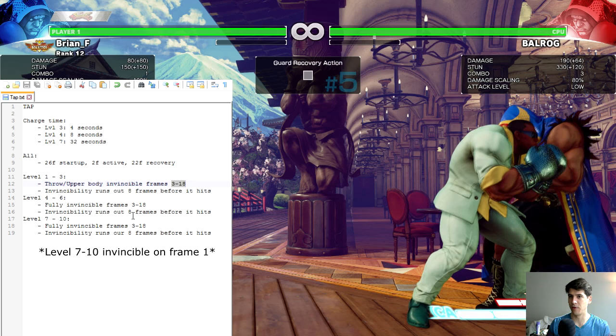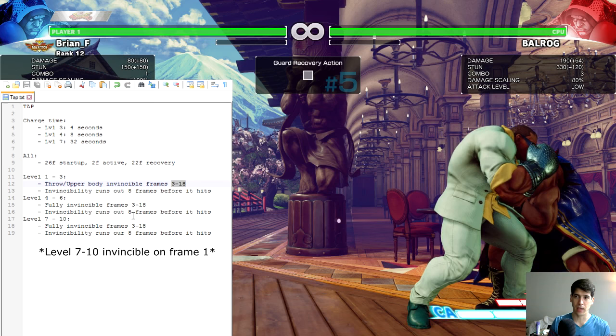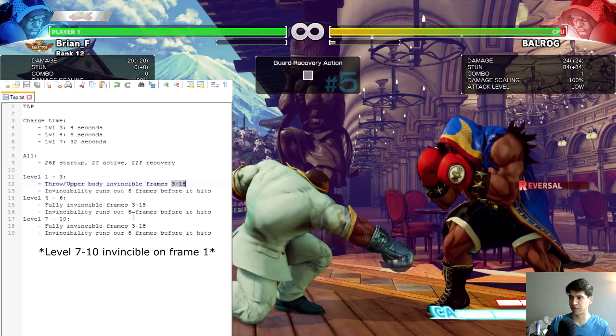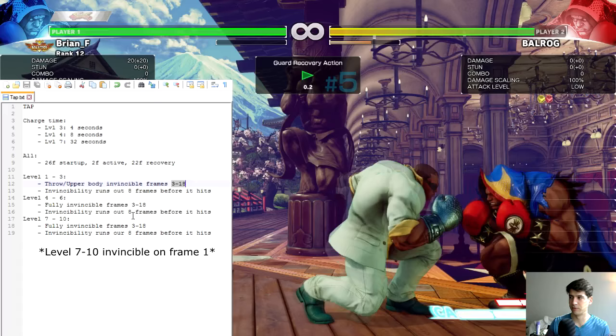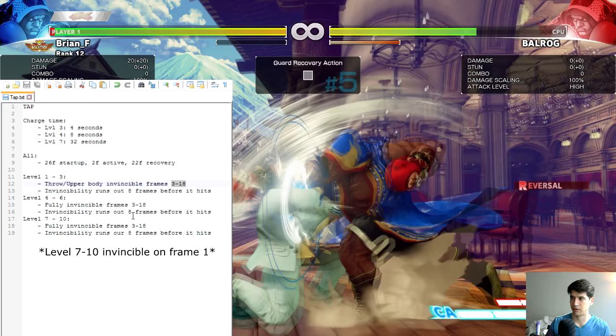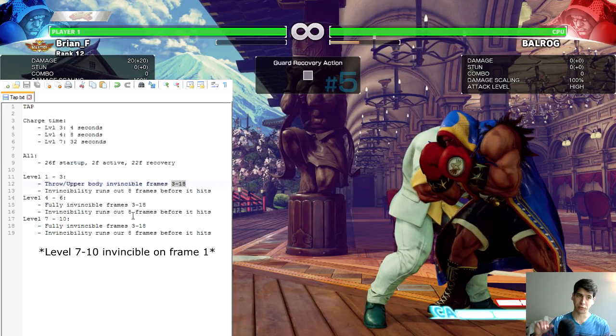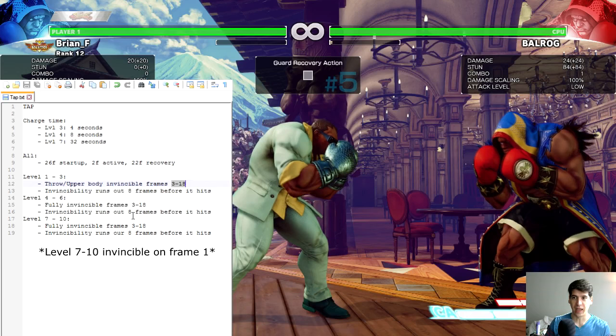It gets funkier once you hit level four or six. Level four requires eight seconds of charge time and is full body invincible, meaning it will also avoid lows. If you're just trying to harass with lows against a level one TAP you can do that, but a level four TAP would go around lows. It's hard to show since it requires eight seconds of charge time but your standing jab will just whiff on a level four TAP — it avoids lows and it's much more plus on block.